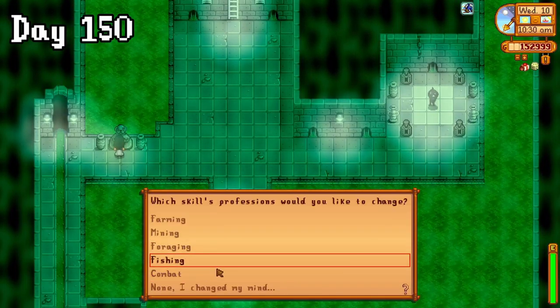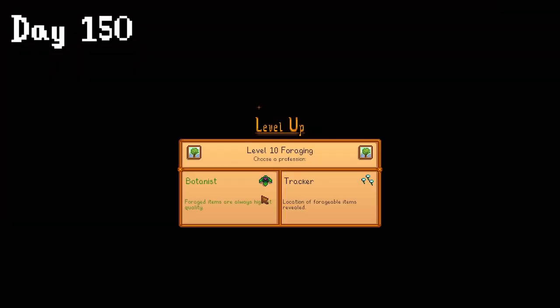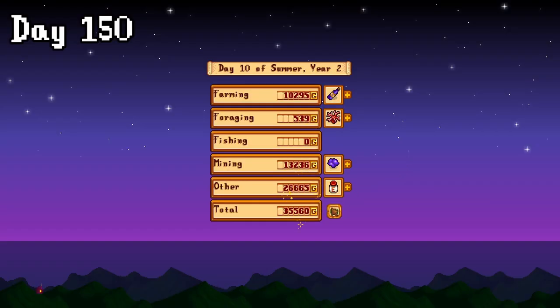On day 150, I reset my foraging professions and asked Clint to upgrade my watering can. I got an early night, so I chose the botanist path and made a fair amount of gold too.